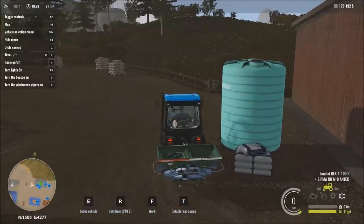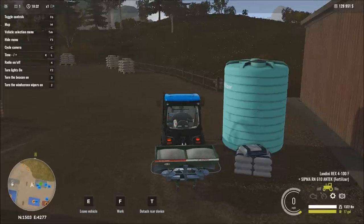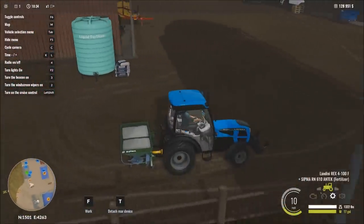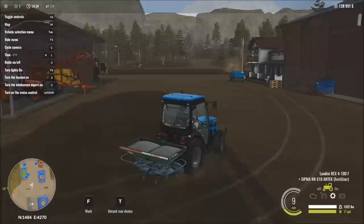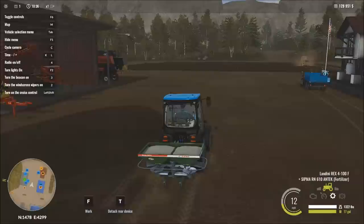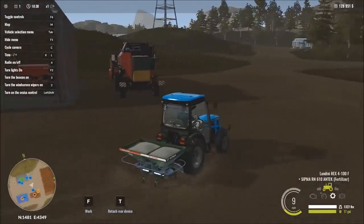We're bringing it over to our one-stop shop for all things fertilizing and spraying. At the bottom of the screen, pressing R will simply fill us up with fertilizer. When a worker is on the field, he doesn't use any of the product — it's required to be in there but isn't consumed. Most of you familiar with Farming Simulator will know that system.